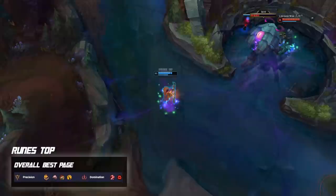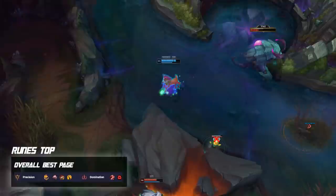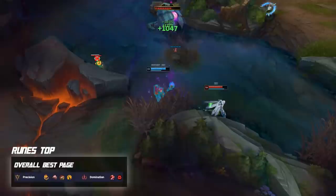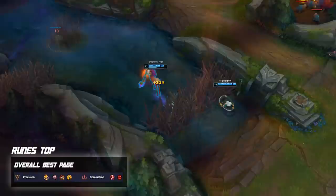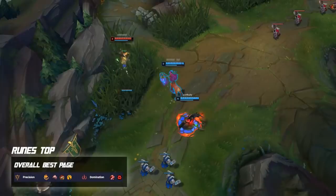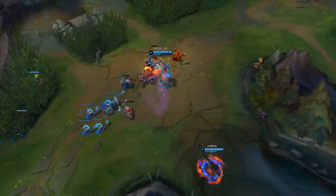For solo lane Lilia, especially top lane, Conquer is the number one best keystone. You get four stacks of Conquer whenever you use an ability — your Q gives two stacks and your passive gives two more stacks — allowing you to reach max stacks very quickly. This gives you strong dueling potential in the laning phase. Against melee top laners without gap closers, you can kite them with your passive movement speed and with full Conquer stacks, you can outduel them effectively.